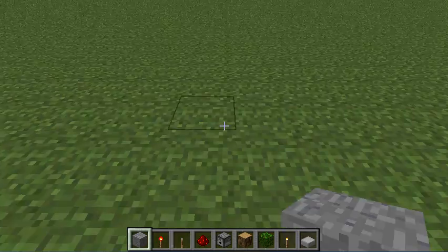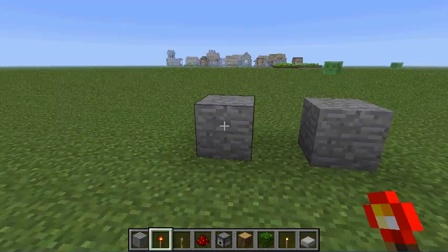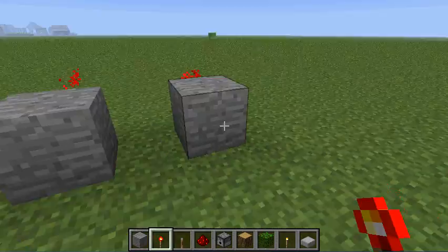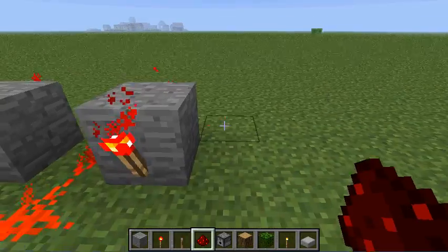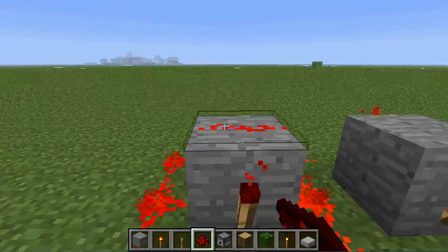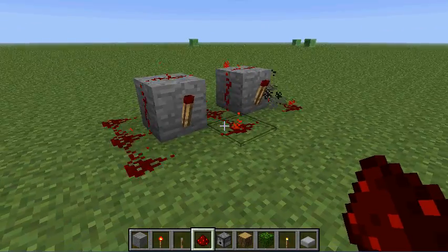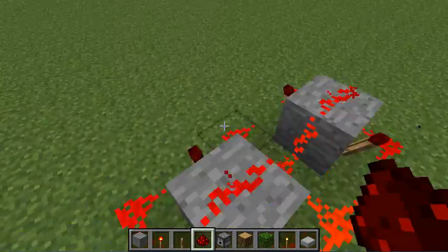So what you want to start with is simply two blocks with one block in between them. The side facing you — place redstone torches. On the opposite side, place redstone torches. Place three in the middle here, three on the outside, and three on this outside, and one on top of each block. And then this will produce the rapid-fire on-off that will power the dispenser.